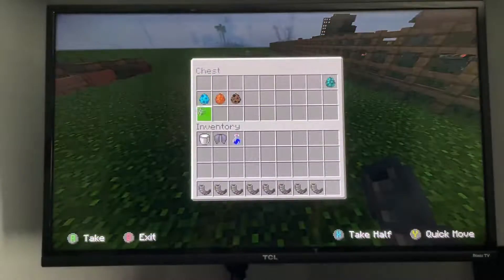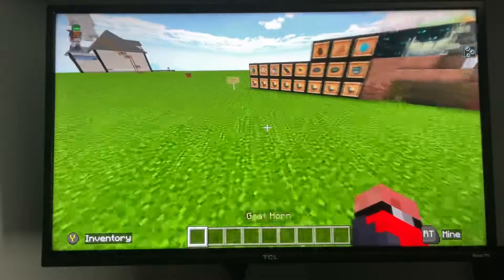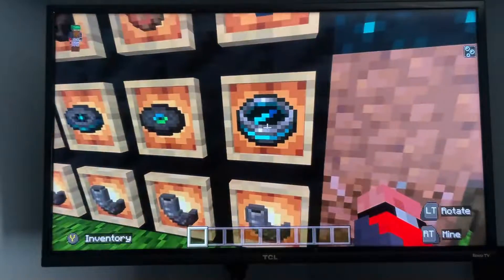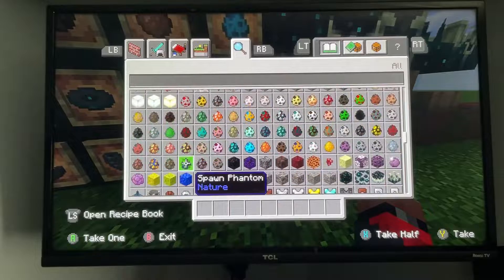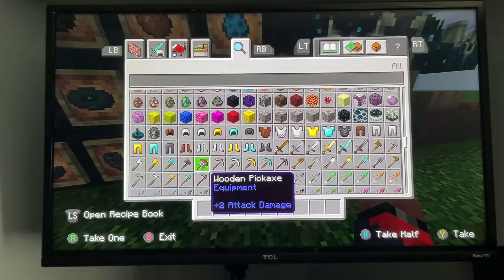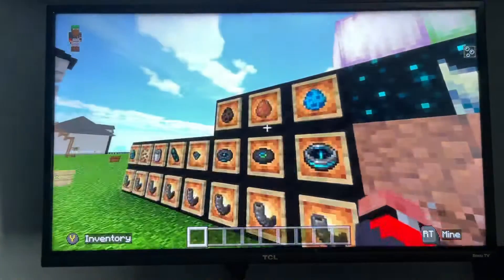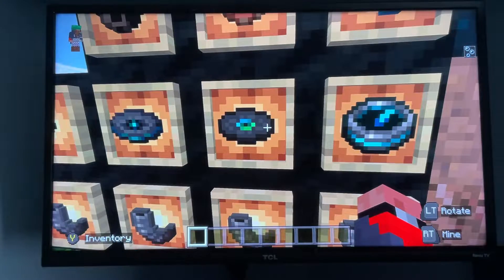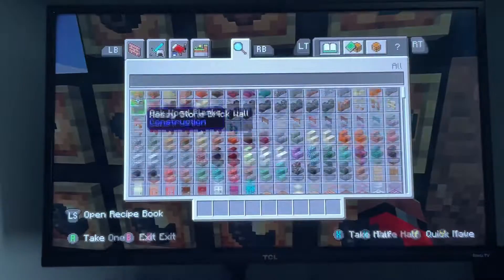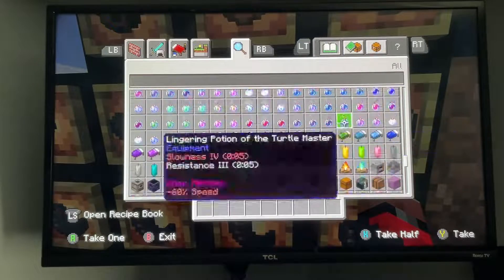So those are those. Next things we have here are the — what is this? Recovery compass or something. I don't know what it does, I haven't researched these items really. All I know is what it's called — recovery compass. So that might point to your items if you die or something. We have new music discs. This one's by Lena Raine again, she's the one who made Pig Step. I don't know what this one is called or if it was added in this update — it may have been before and I just didn't pick up on it.